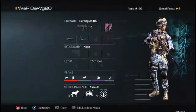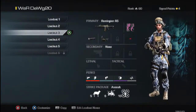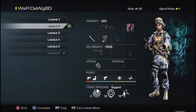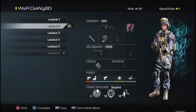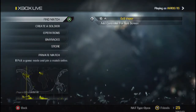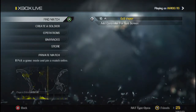Those are my favorite three loadouts: my try-hard class, my quickscoping and sniper class, and my sit-back streaks class. Those are my top three favorite classes. Please leave this video a like, comment and subscribe — see you later.